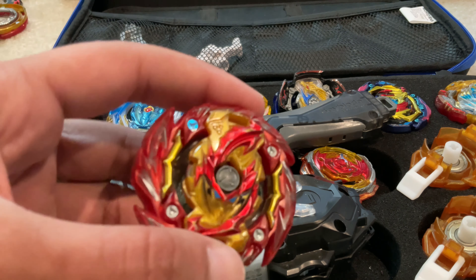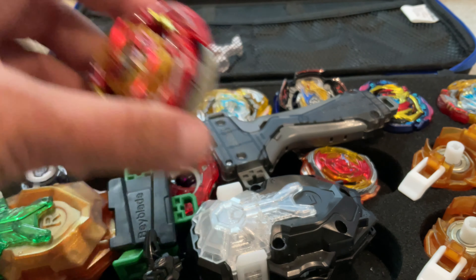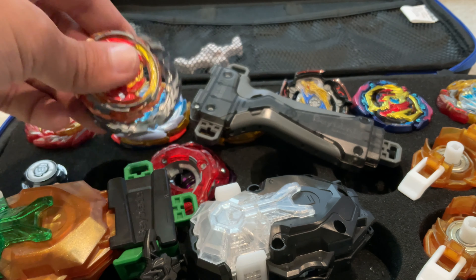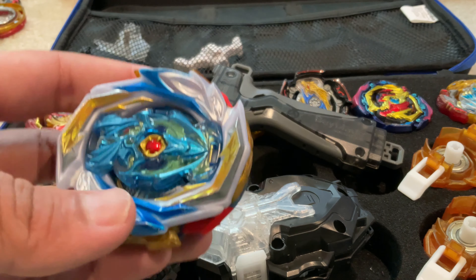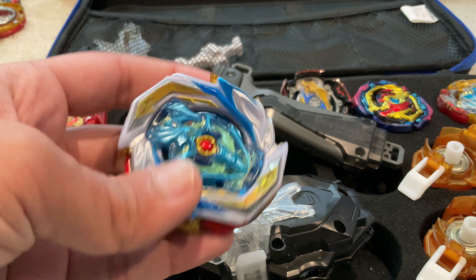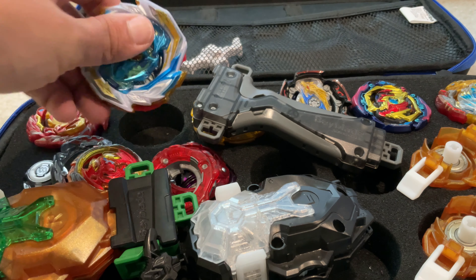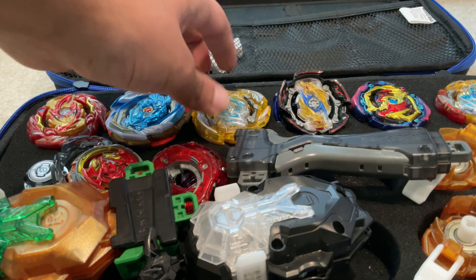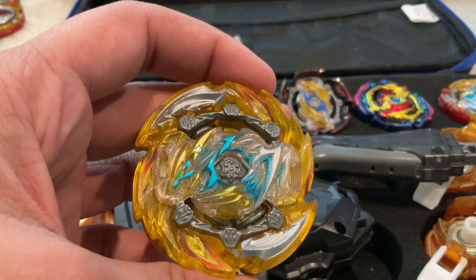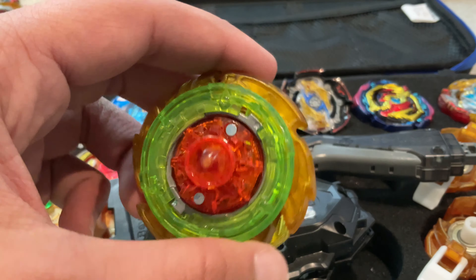We've got the classic Master Spriggan Hybrid, Perfect Phoenix in case we want a right spin version, Imperial Achilles Double Expand Destroy Dash as a very staple mixed attacker, and Sting and Evolution Dash in case you want to go anti-attack.